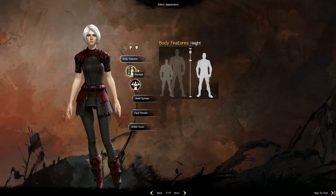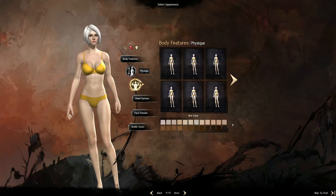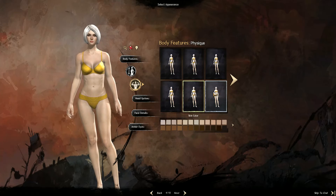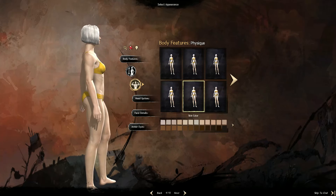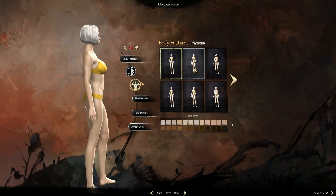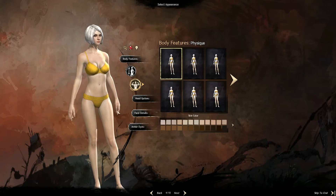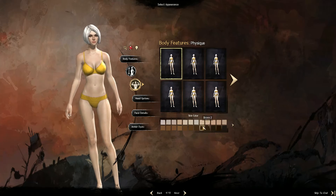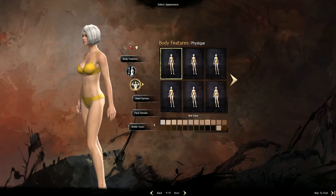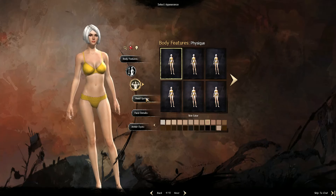I'm going to do a kind of medium build. Physique - I've got to make her. I want to make her fat but that bum is ridiculous. Okay, she's having a normal body and skin tone. I don't want her to be too... she's kind of very white but not too pasty.